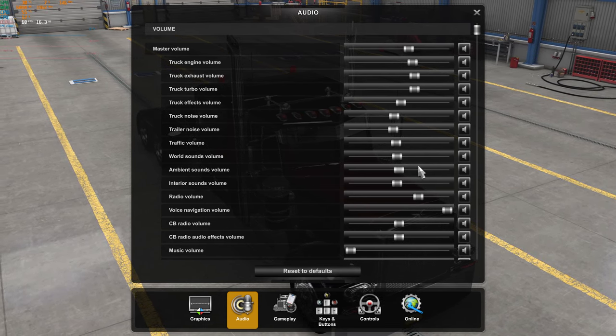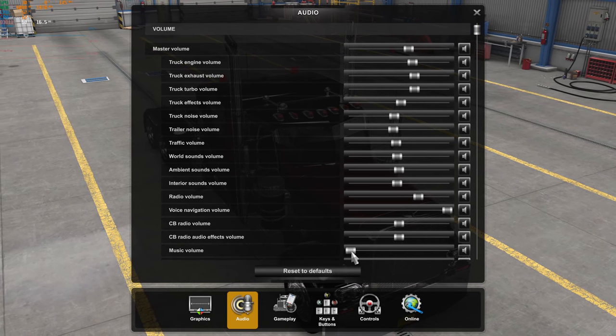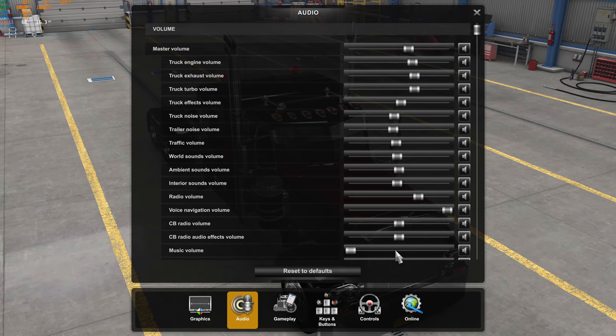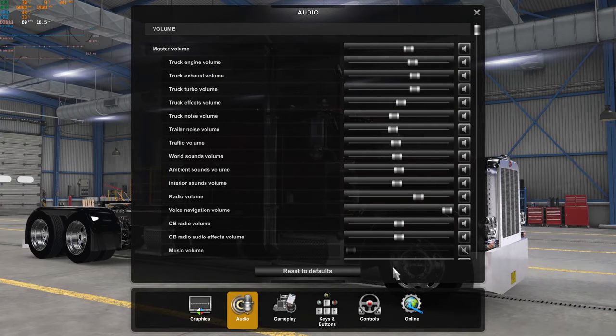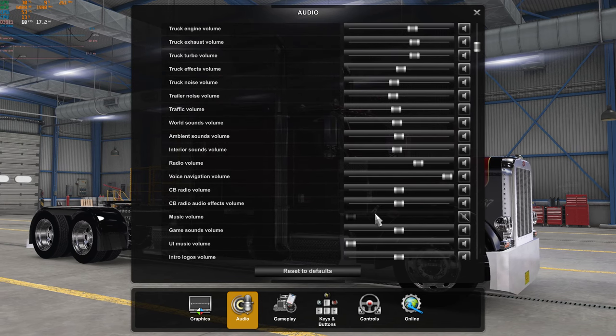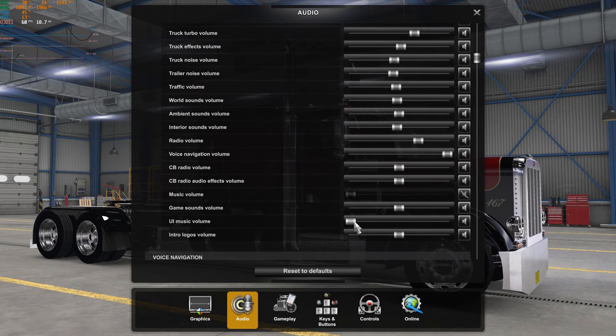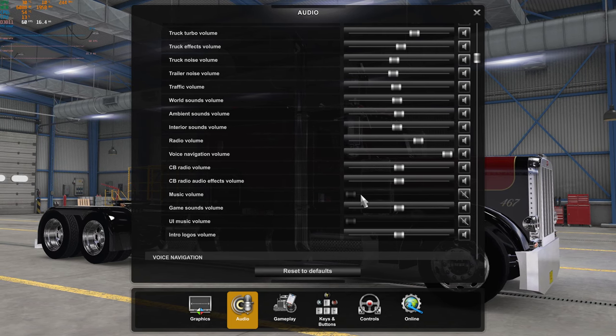Experiment with them. If you're tired of something, you can just turn it off. I have the music volume turned down — you might as well just mute it. The UI music volume too — I just mute it. It's the same thing.